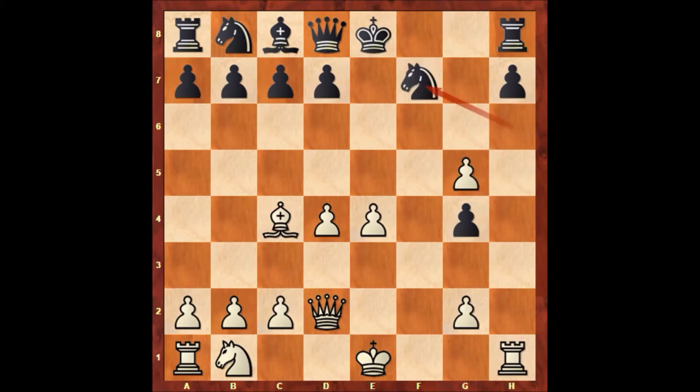Knight to f7. And black is having some problems because of lack of development. Black has a very cramped position and also the king on e8 looks very vulnerable. On the other hand, Paul Morphy has a very solid, comfortable, attacking position — his pieces are active. This looks very bad for black at move 11, in a very early stage of the game. Unbelievable.